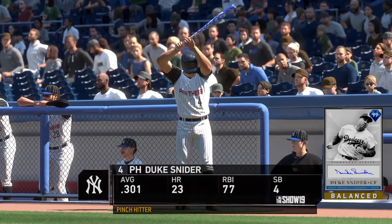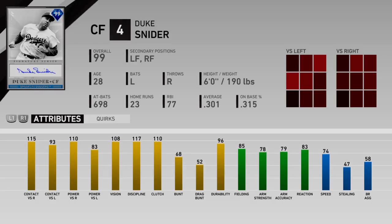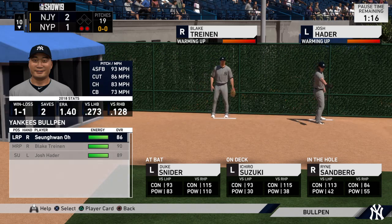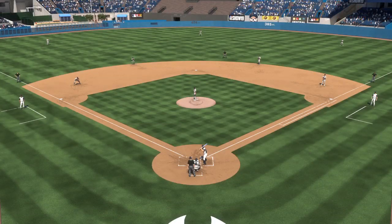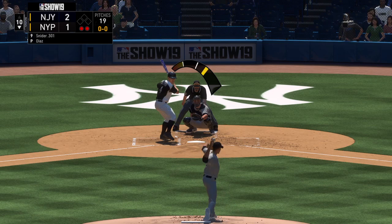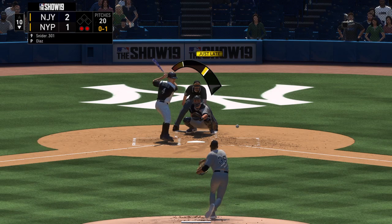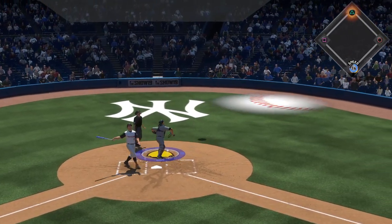Duke Snyder will pinch hit here and he's the potential tying run. Duke Snyder. He slaps that one away and the count will be nothing and one. Now a swing and a miss — things are not looking real promising here, down 0-2. And there's number eight, one away. Popped him up.